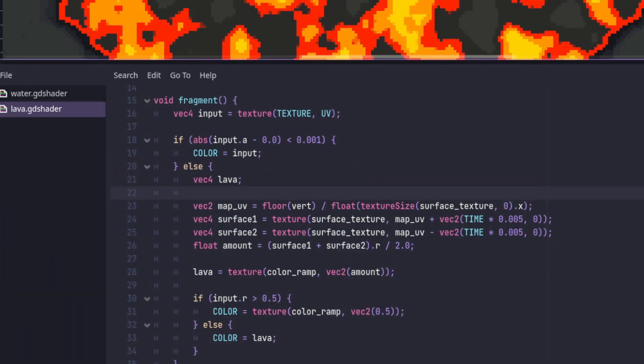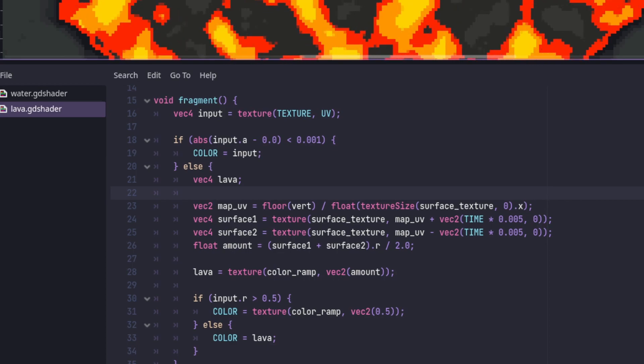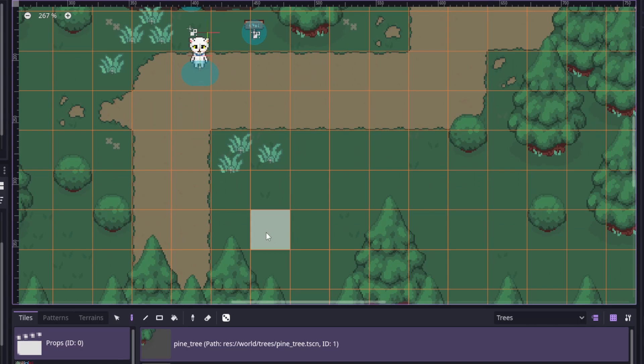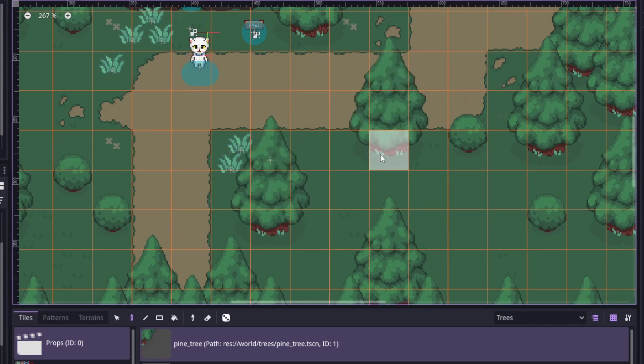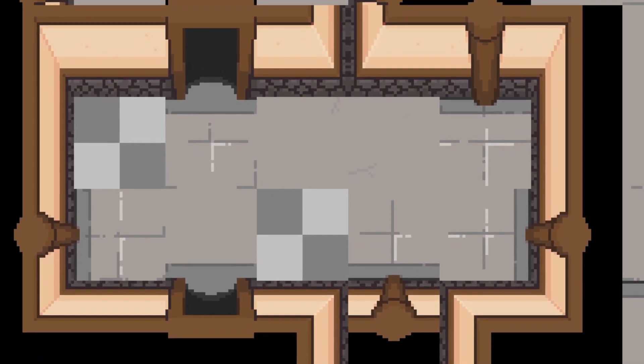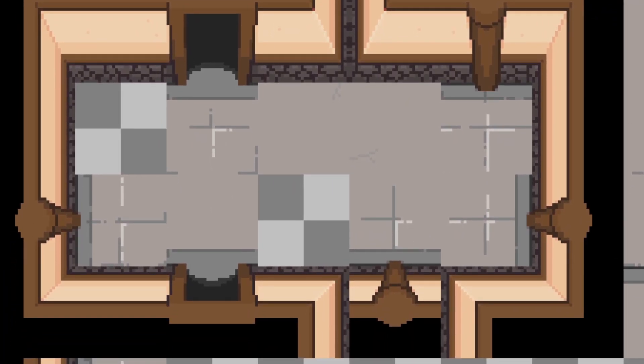I've simplified my water and lava shaders so that they use less code and, for the lava shader, actually look more like lava. And I have to say, I really like the new tileset editor — it makes adding stuff like trees, rocks, and even water a lot easier. I've redrawn my tavern tileset to more closely match the perspective of the exterior tiles.